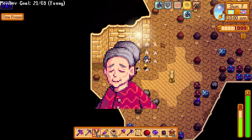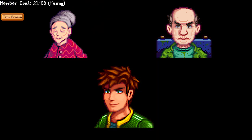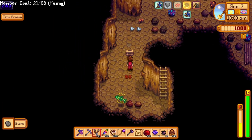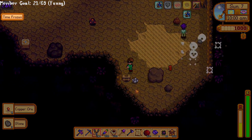Evelyn is the sweet old grandma of Stardew Valley, married to George and grandparent of Alex. She doesn't have a huge story — it's mainly about taking care of George and Alex. To gain friendship with her, grow a few beets, fairy roses, or tulips. You can raise your hearts very quickly using those, and her birthday is on Winter 20th.